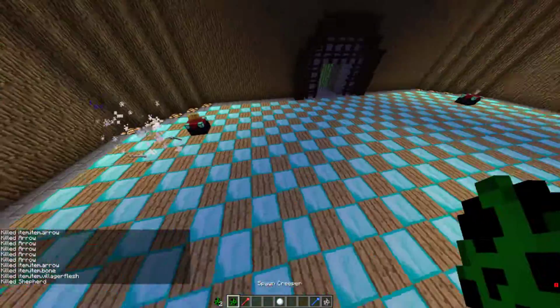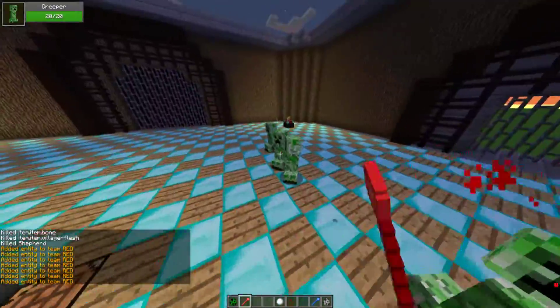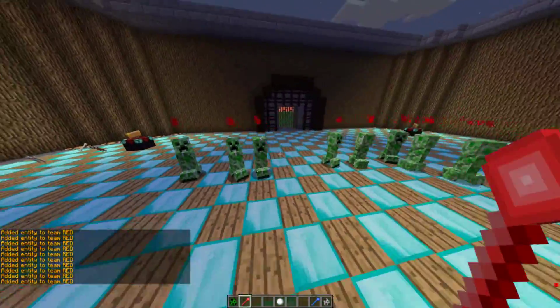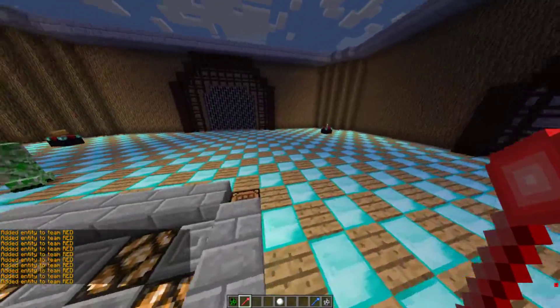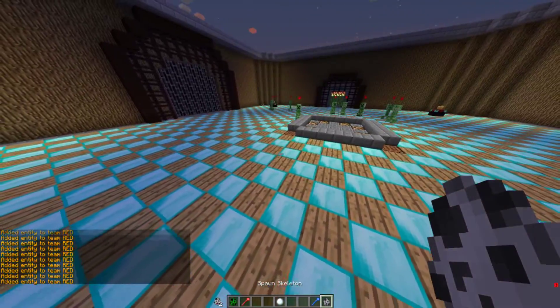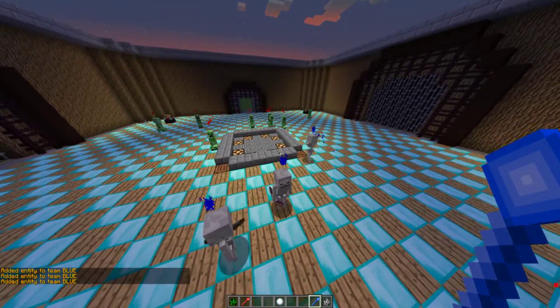Now we need to spawn in eight creepers — one, two, three, four, five, six, seven, eight. It'd be cool if there was like a creeper that could spawn with a piece of armor that made him resistant to his own blast and he could blow up once and still be alive, maybe at one HP. That'd be really cool. But three skeletons this time — this one has an enchanted bow. So we'll see how this goes.